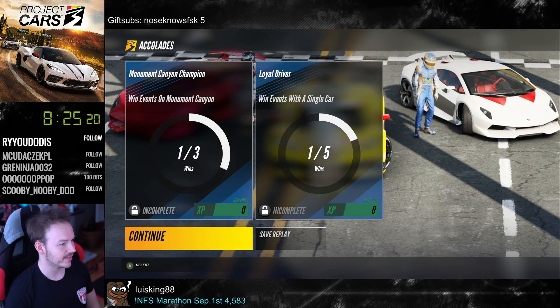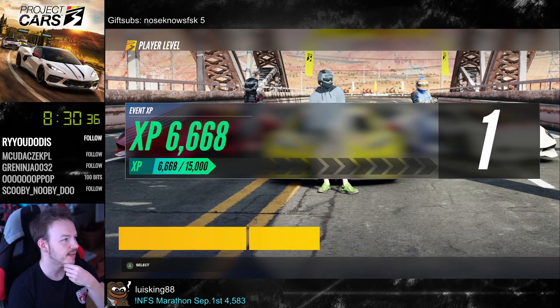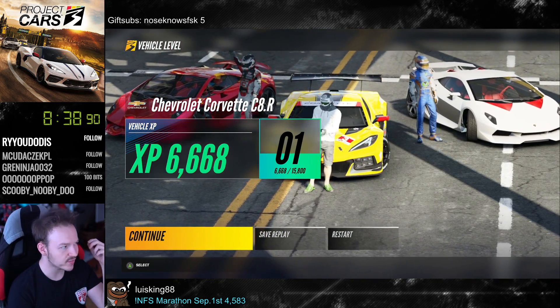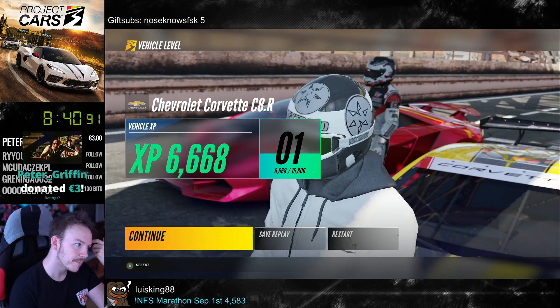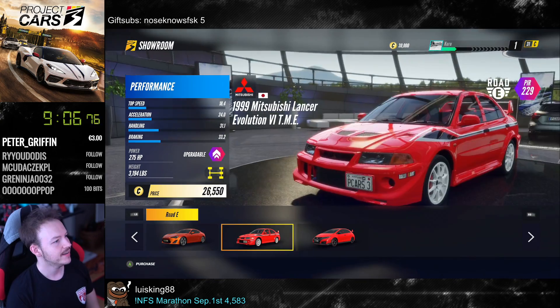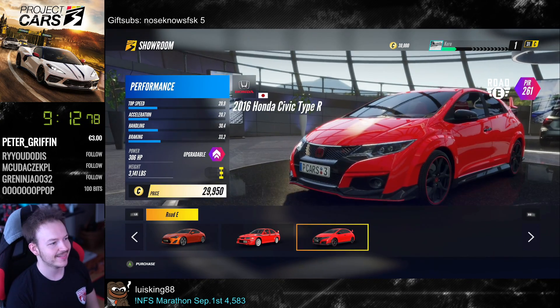Monument Canyon — okay, so that's one of the tracks. Character levels. You get experience for each car, I assume for customization that you unlock for the cars. What's the starting car here? A Toyota GT86. Nice old Evo. And the Civic.